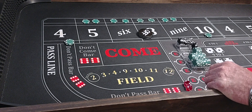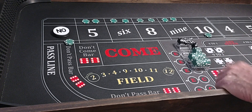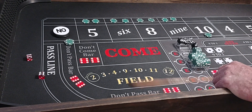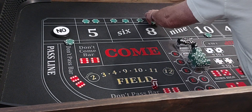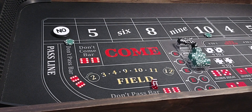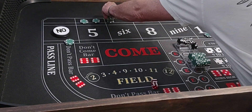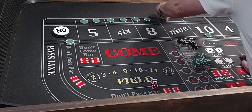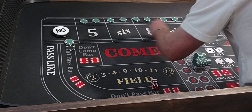Hard 4 — the 4 will be the point. I might already have that 4 and 10 working on the come out, not sure. Anyway, we'll get things going. There's a midnight — we lose all these. We'll go up a level and go up a hundred on our 4 and 10.